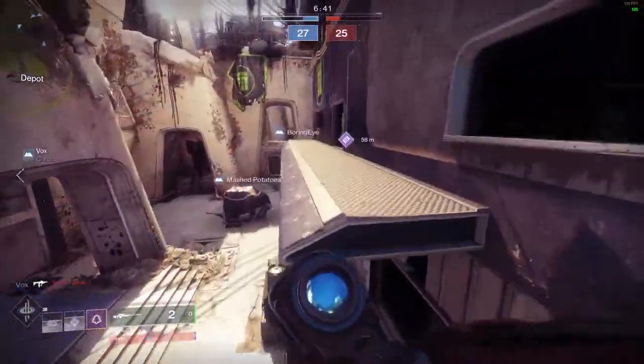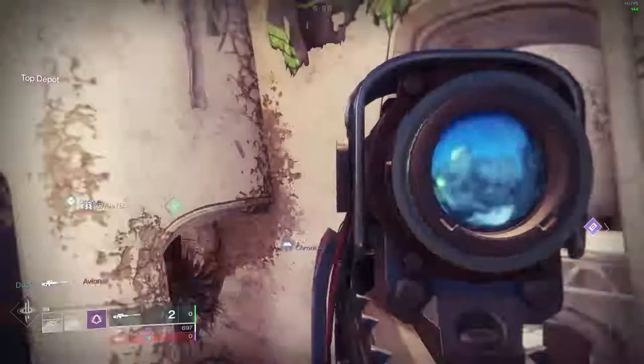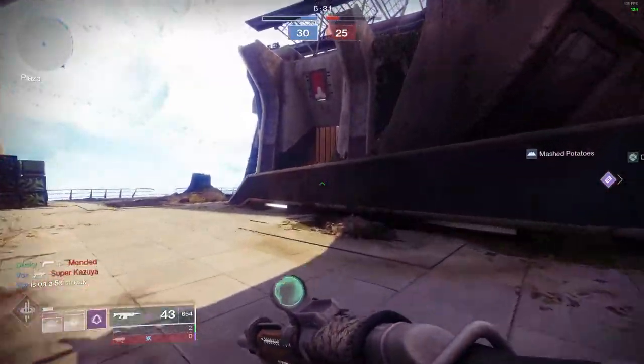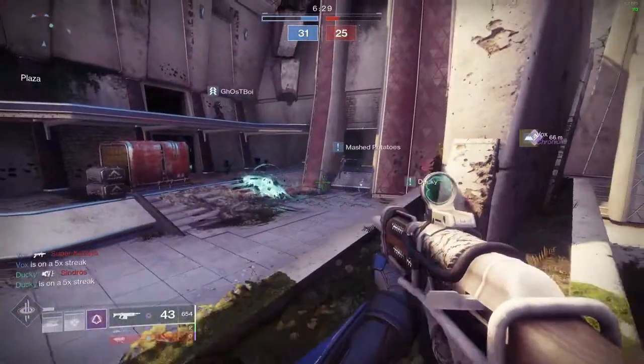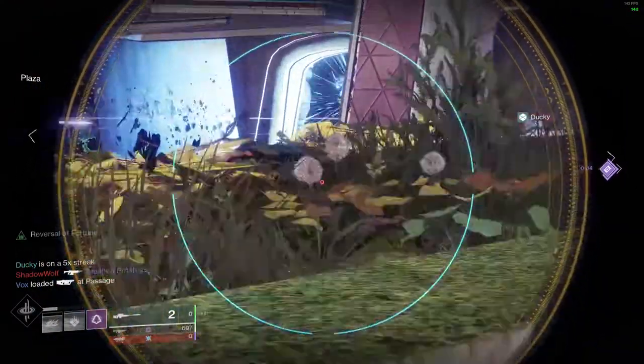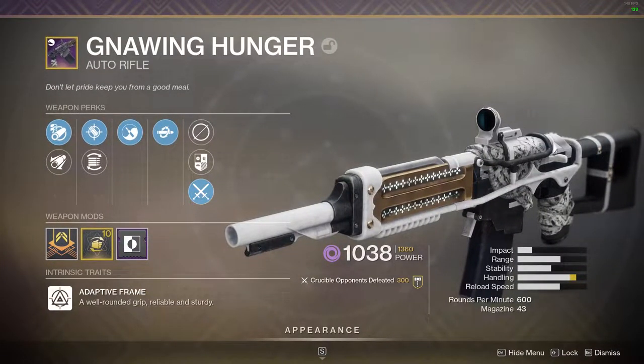In the last perk slot, Rampage or — my preference — Kill Clip. Kill Clip has been a staple damage-increasing perk for a very long time. With this weapon, not only can you mod it to have a nearly perfect recoil pattern, but add on top of that the capability of increasing your damage output. Sign me up. I think I've gotten almost a perfect god roll for this weapon — the only change I would make is to the masterwork; I would probably prefer stability and then range, but beggars can't be choosers.